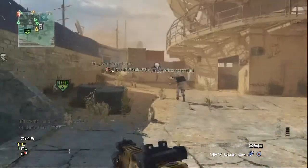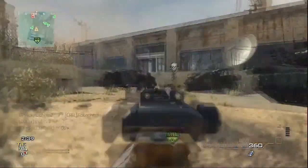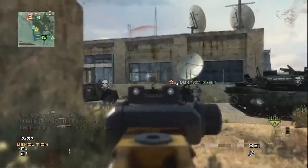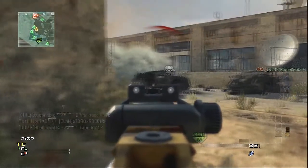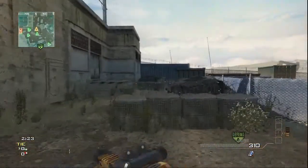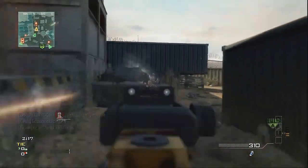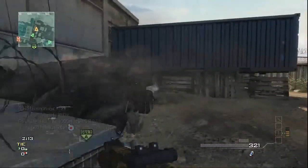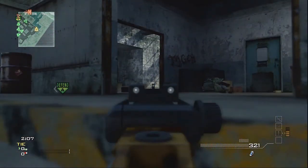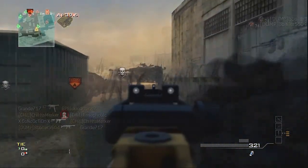What perks am I using? Scavenger. And Stalker — because you move around really fast, which helps a lot. When you're moving back and forth it's harder for them to shoot you. Second perk is Assassin, because I want to get those killstreaks. I always start out the game like 13-0, doing 20-something. Right now I'm just spawn trapping the crap out of them.